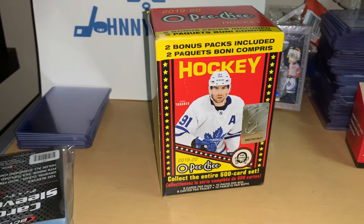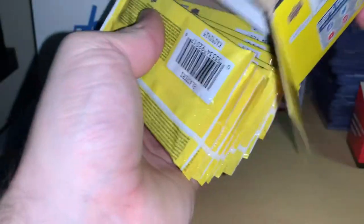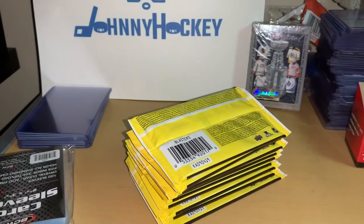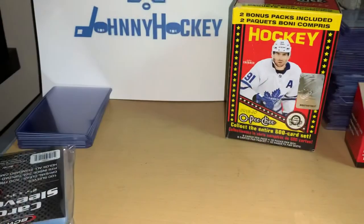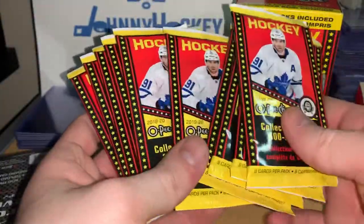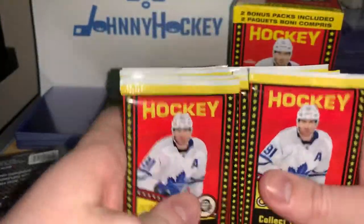Hey guys, welcome back to the channel. Today we have a pack of 1920 OPG, picked this up at Walmart for about 24 bucks — pretty good. I already unwrapped the seals to save time in the video. We have one, two, three, four, five, six, seven, eight, nine, ten packs — split those up.